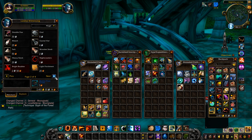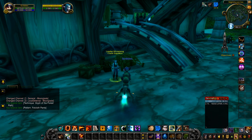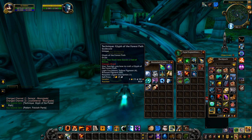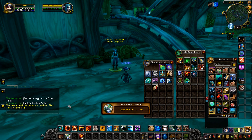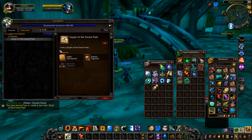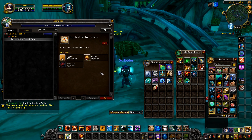Nice, what else does she sell? Fell Cloth Pants for tailoring - might as well buy that and sell it. That was an easy glyph, I'm glad I bothered. So this one, I don't know how popular this one is. Glyph of the Forest Path - I've actually got most of the ingredients for this, so maybe I should go back to the auction house and try and make this one. Glyph of the Forest Path - I need eight Roseate Pigments.